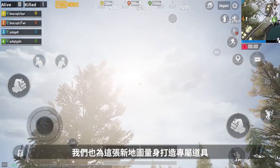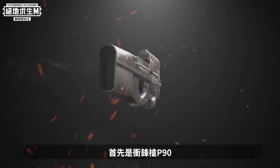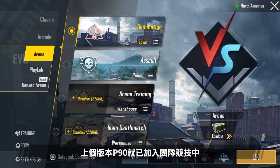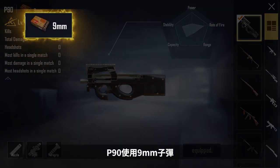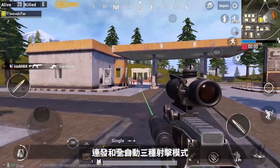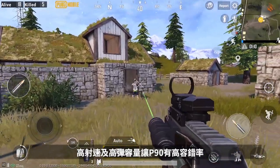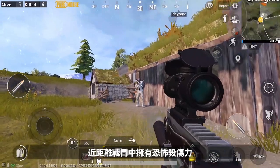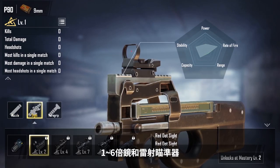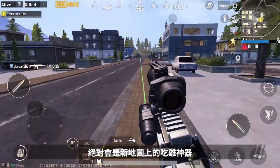We've prepared some new map-exclusive items, especially for this map, to help everyone adapt. First, the SMG P90. You should all be quite familiar with the P90, as it was added to the arena in the previous version. It uses 9mm rounds and has a terrifying 50-round magazine capacity, with single-shot burst and fully automatic firing modes. Its rapid rate of fire and large mag capacity give it high fault tolerance and fearsome power in close-range matchups. It can also be equipped with SMG muzzle attachments, a 1x to 6x scope, and laser sight. It'll definitely win you many chicken dinners on this new map.